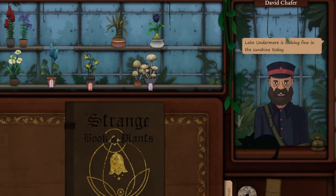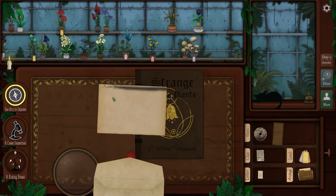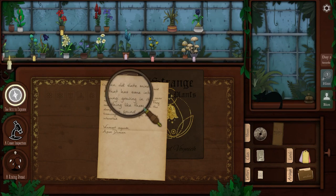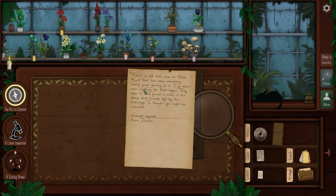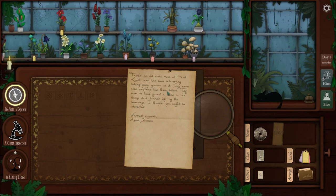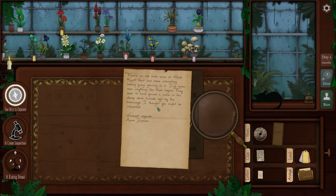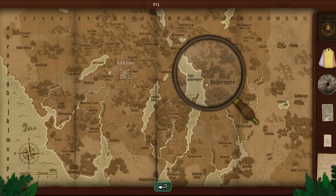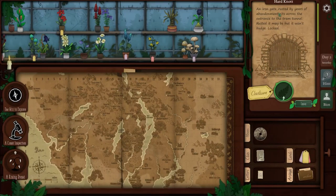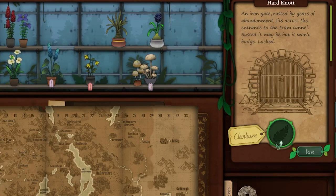Oh, it's the mailman — David Schoffer. 'Lake under me is looking fine in the sunshine today. Here's your mail.' Thank you, David. Let me pull out my magnifying glass. 'There's an old state mine at the Hard Knot that has some interesting looking fungi growing in it. I've never seen anything like them before. They seem to have found a niche in the damp dark tunnels left by tramways. I thought you might be interested. Warmest regards, Amos Duncan.' Gold slate mine at Hard Knot — I'd like to get this out of the way before I forget. 'An iron gate rusted by years of abandonment sits across the entrance of a tram tunnel. Rusted it may be, but it won't budge — it is locked.'